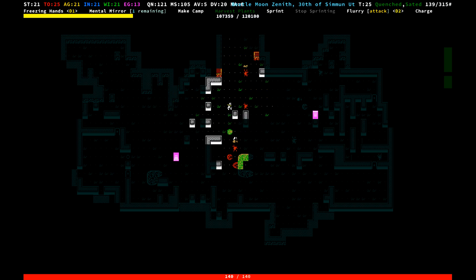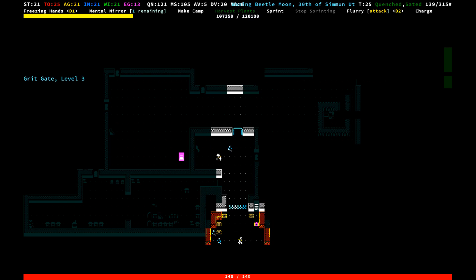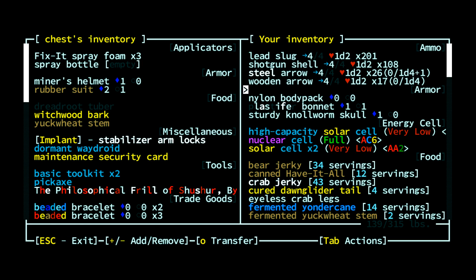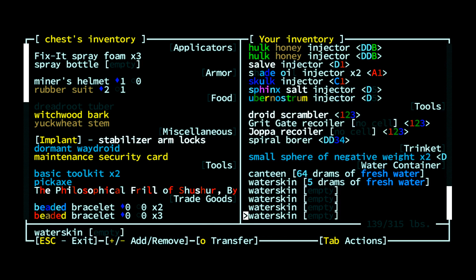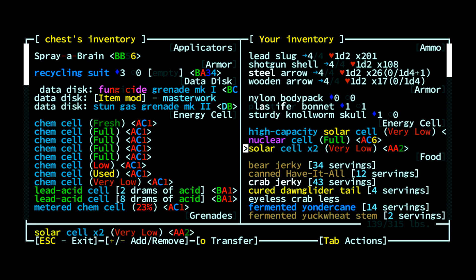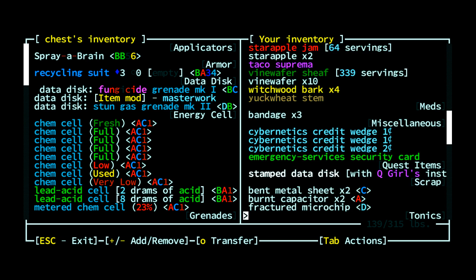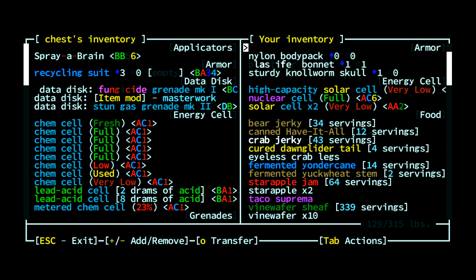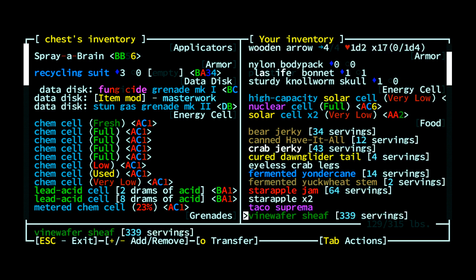There you go. Spiral Borer, hard at work. Let's go ahead and shove this into a chest now. Changelings have come out to defend my stuff, and I really appreciate that. We'll put it in this chest — this is my chest of things I will disassemble at some point in time in my life. Presumably. If my character doesn't die, we'll see.